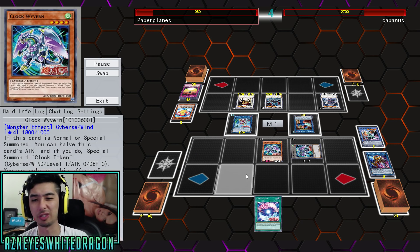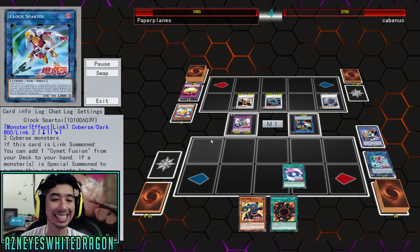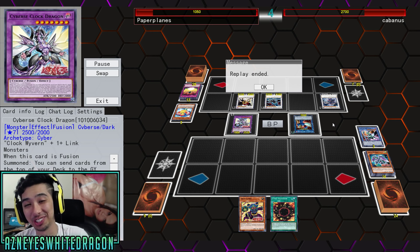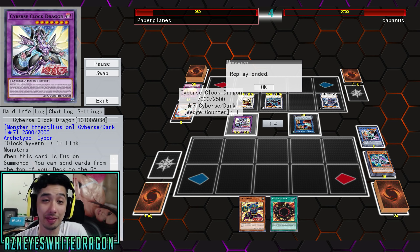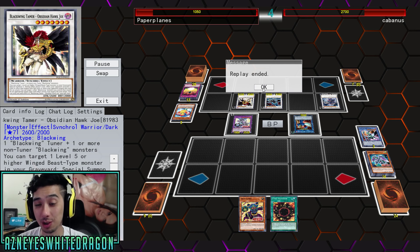It actually can't be destroyed by battle. He's going to finally get rid of the Transcode Talker and take a bunch of damage, then some extra damage. But we got Transcode Talker coming back into the game — it gets negated. We have Cyanet tokens and Clock Wyvern, which is also a new card that gives you a free token. We make Clock Spratoy, whose effect is once Link Summoned, you can add a Cyanet Fusion from your deck to your hand. Then we see the Cybers Clock Dragon finally get summoned — 7,010. That was dirty. Paper Planes made this Clock Dragon Magician deck look amazing.